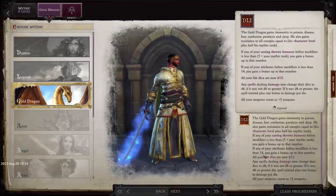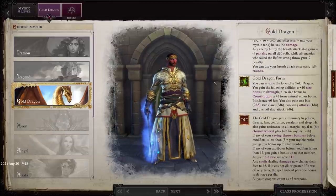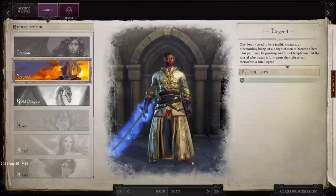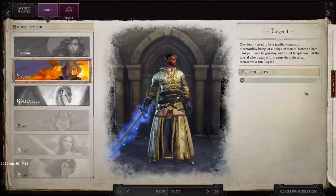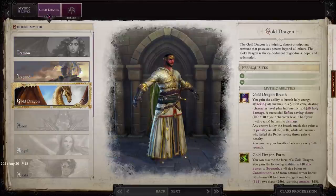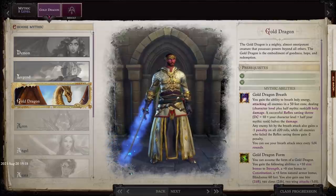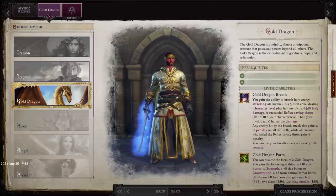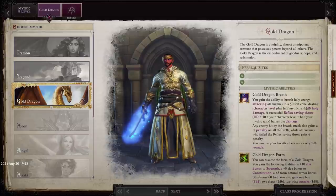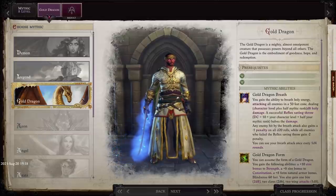Videos on how to unlock this stuff will follow. I want to point out the Legend specifically because this option is also unmissable. At rank 8, you can pick Swarm that Walks, Gold Dragon, or Devil if you've found them, whereas Legend is the default option. So if you haven't found Swarm, Gold Dragon, or Devil, at rank 8 you will still be given the choice of continuing down your current path or switching to Legend. That is the broad system overview and basically what to expect, and at what point you will know that you've definitely missed something.